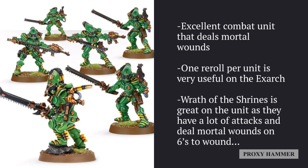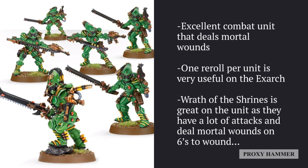When Striking Scorpions charge in, they get four attacks apiece. For each six they roll to hit, they generate an additional automatic hit. Striking Scorpions also have Mandiblasters and an ability called Sustained Assault. So essentially, for each hit of a six that you get, you get an additional hit from Sustained Assault and an additional hit from Wrath of the Shrines.